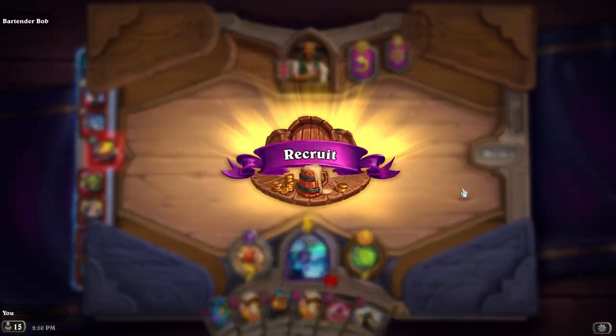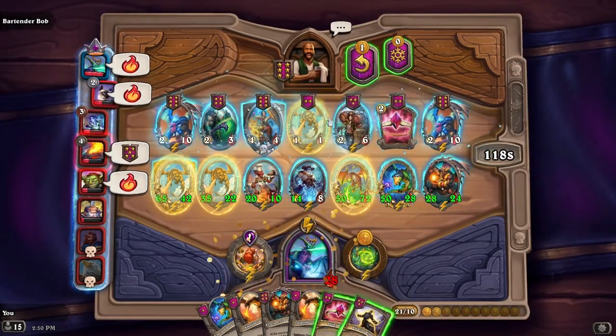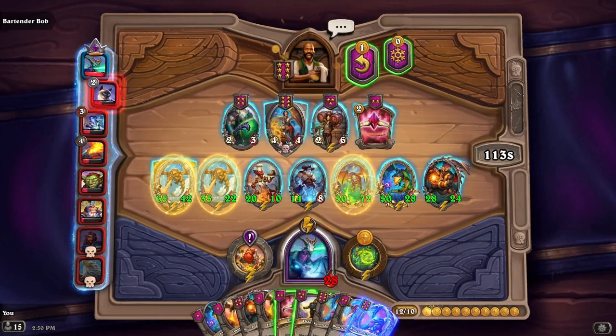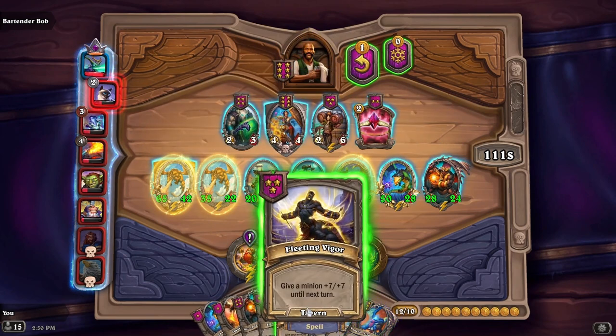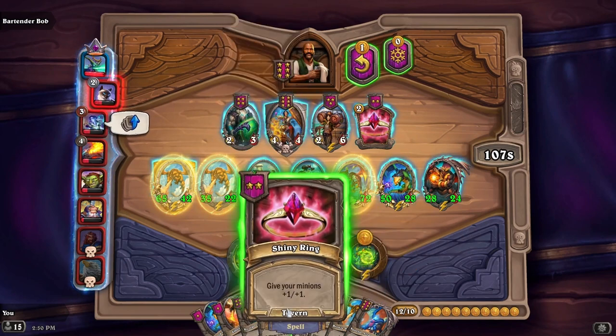This is going very well — knock on wood — but I'm kind of surprised by it. What can we do? Give a minion plus seven, plus seven until the next turn. Give your minions plus one, plus one — sure.